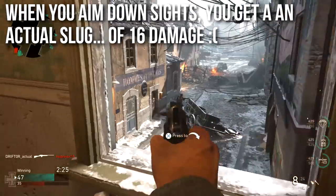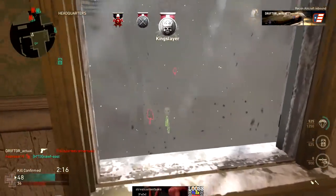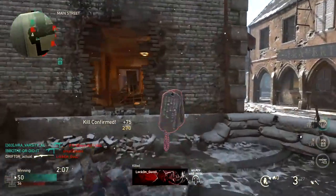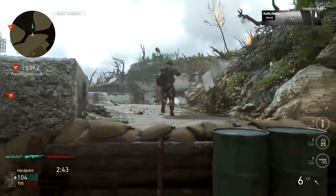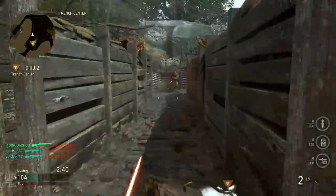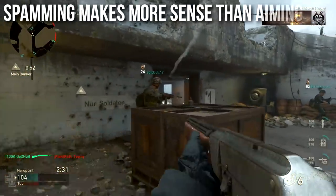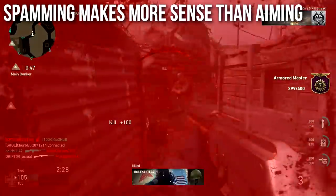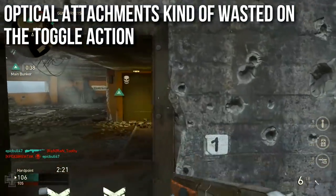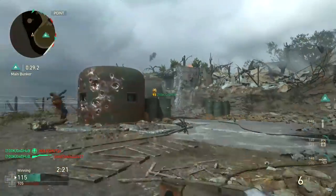It does something very neat though. When you aim down sights, you get an actual slug of 16 damage, but the hipfire spread reduction is so tiny it's essentially set to zero, so all eight pellets come out in a perfect little line — pinpoint accurate. Unfortunately, all eight of them combined are only 16 damage, so that's not much of a bonus. In my opinion, it's really not worth your time to aim down sights for that bonus when hip firing and spamming is easier. Optical attachments are kind of wasted on the Toggle Action.